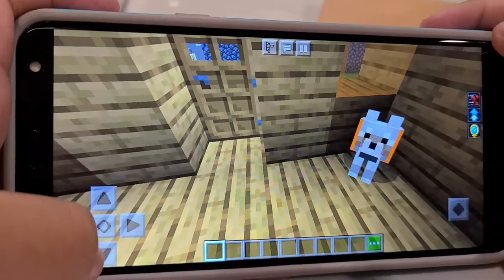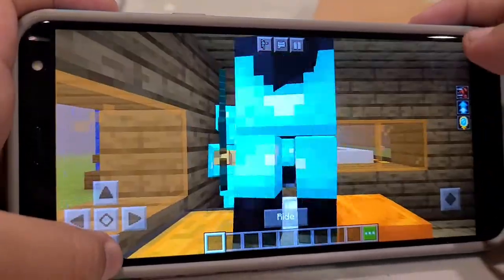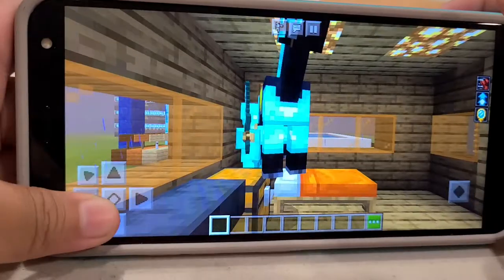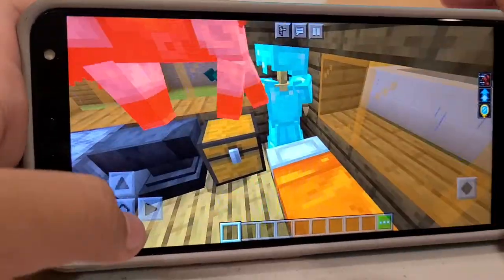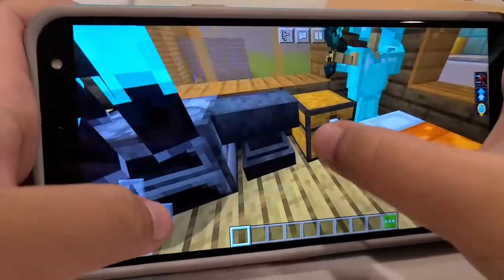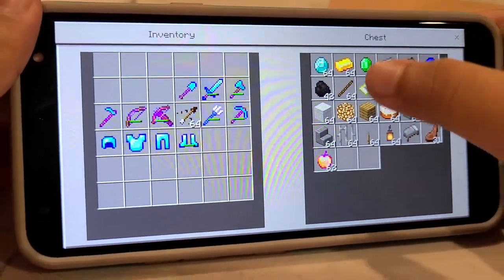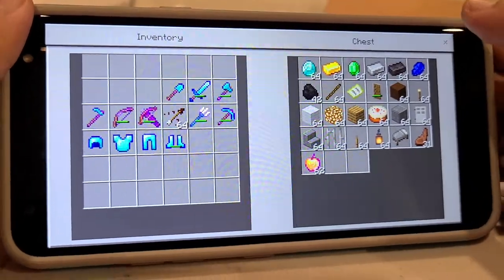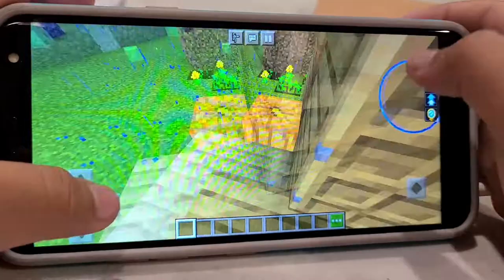I got a dog here to hunt some creatures or other animals like sheep if I need some more mutton. Look at my chest right over here — that's my chest. But now let's get going.